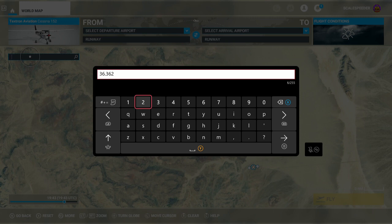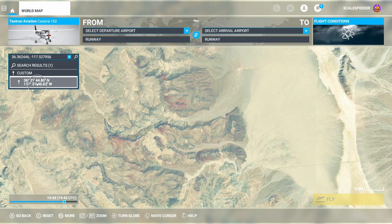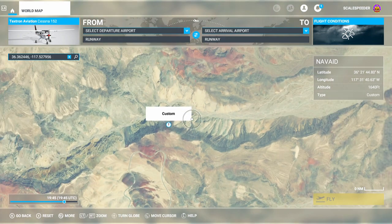Then comma, space, minus 117.527. There can be some confusion around what the space separator is, but once entered correctly — 36.362, -117.527 — you want to click on it and it will take a few seconds to load in.